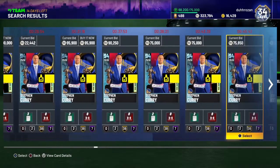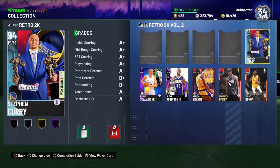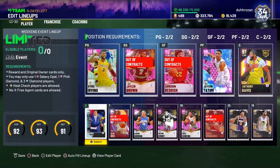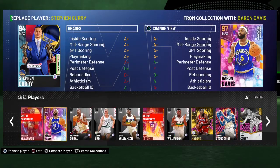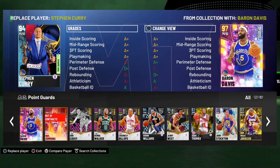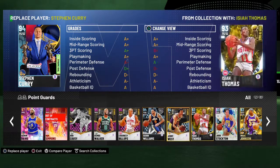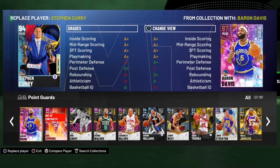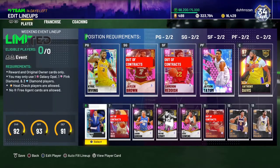Less than 195 right there — easy. This is Pink Diamond stuff right here. He makes my main team over Ben Simmons and Baron Davis — I gotta say bro, he makes my team straight.